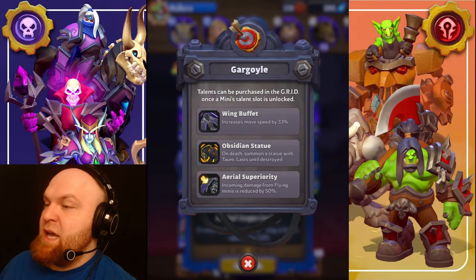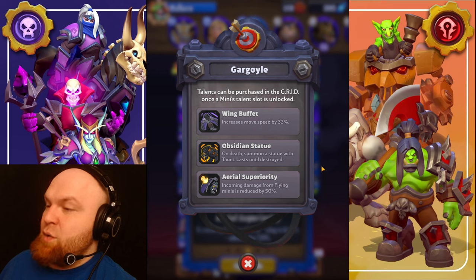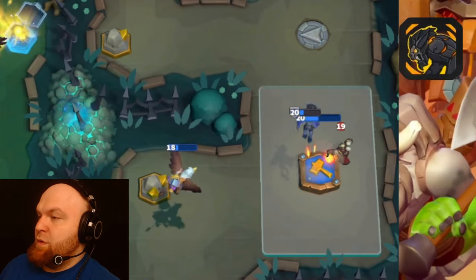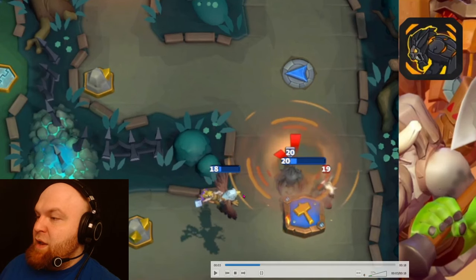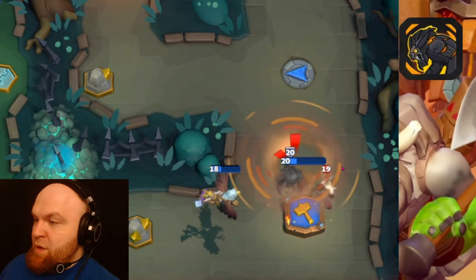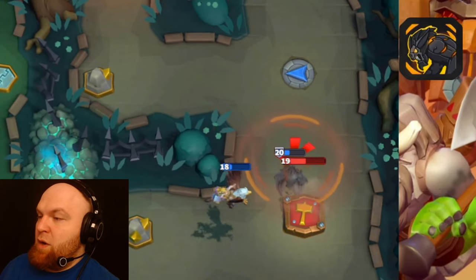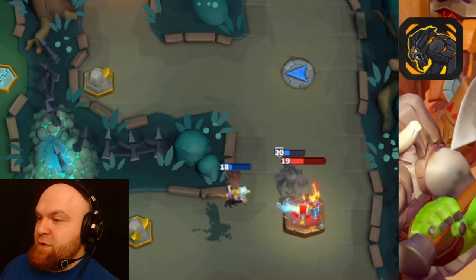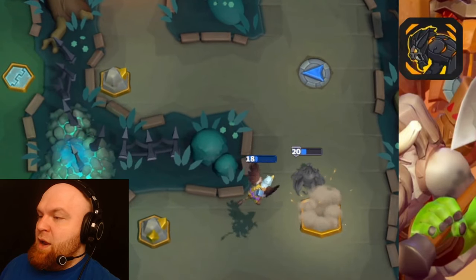Talent number three: Obsidian Statue. On death, summon a statue with a taunt that blasts until destroyed. The mechanic is very interesting — the gargoyle is flying, gets killed, and this is the radius of the taunt. It only triggers when somebody is inside this radius. We kill the Flame Walker and it keeps taunting because it's in range of the enemy's tower — it taunts every one or two seconds.